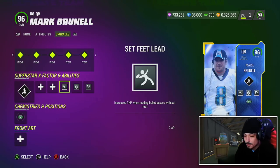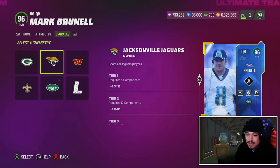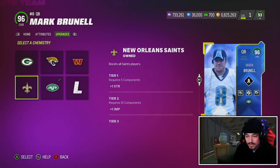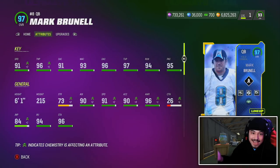For team chems he gets Green Bay, Jacksonville, Commanders, Jets Legends, and of course the Saints. Let's hop into practice mode and then into the gameplay — I'm excited to see what this card can do.